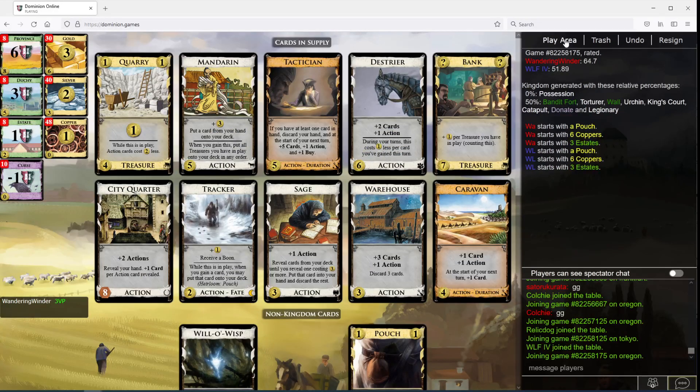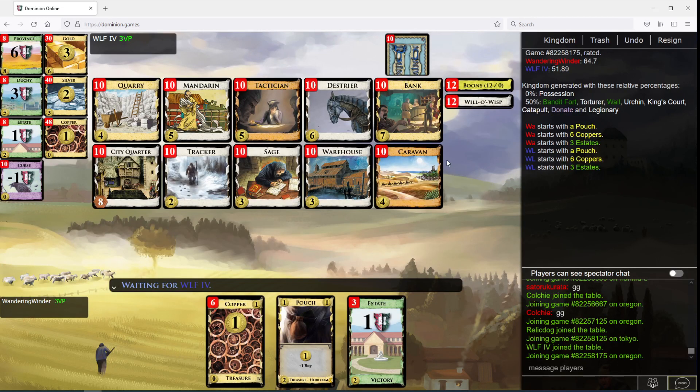Wandering Windor here with some Dominion. The payload is not too impressive, though there is Bank. So we might be doing some single Tactician Bank stuff, or maybe just Caravan, Warehouse, Destrier, City Quarter, and then eventually getting Banks. The plus buy is also not great. This board is so weak. The other option is something like Mandarin Money.